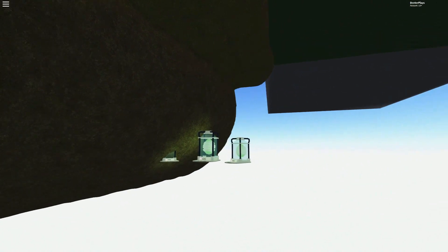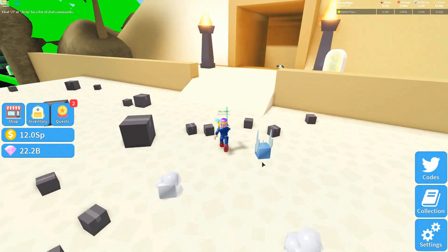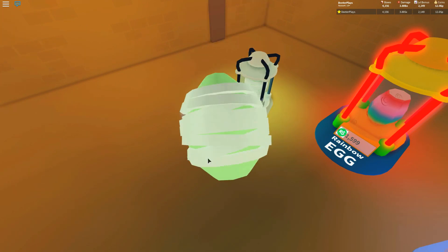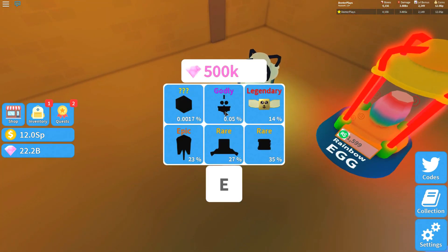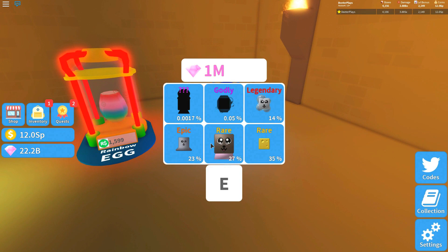That's what's hidden below the rainforest — some hidden eggs. Now let's go look at where the pyramid is and see where the mummy egg actually is. We're going in and this is where the mummy egg is. I haven't purchased any of these yet inside the mummy egg. I claimed a legendary on the first one. Some people are wondering what all these pets actually look like, and I can show you up close and personal.